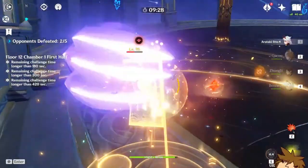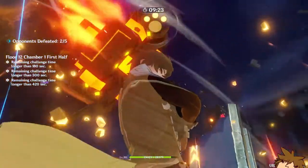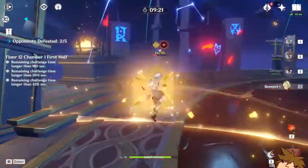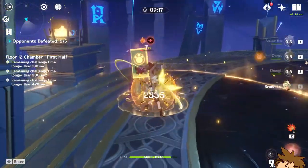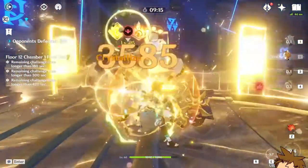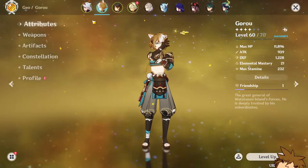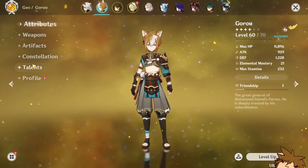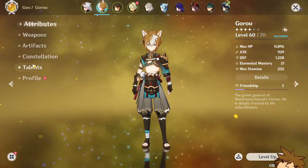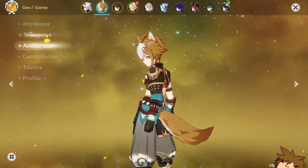He gets a lot of help from geo, especially from geo particle generation and other means such as Zhongli for defense and resistance reduction. Gorou is the best support for him currently and will help out tremendously. My level 60 out of 70 Gorou is doing so much work, especially because of his ultimate and his elemental skill.